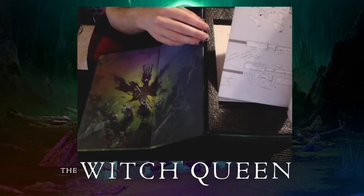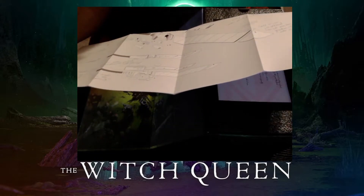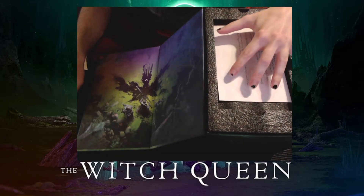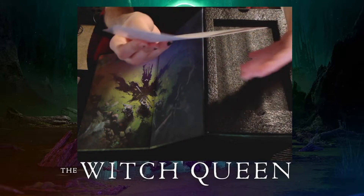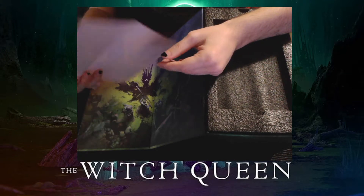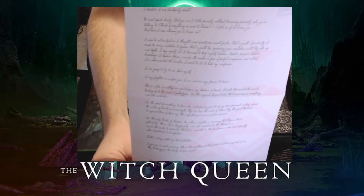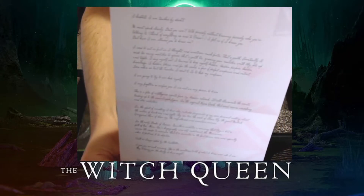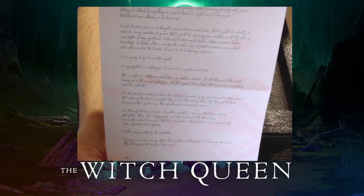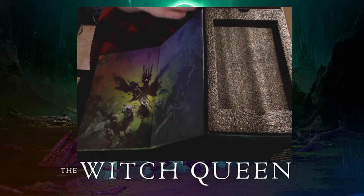And then we got something to do with the glaives. Let's put this to the side for right now, get it in the box, and once we move the box I'll open up that glaive picture. And then we got a letter from Ikora — that's pretty neat. If you want to read it, zoom in or pause it. I'm going to try my best to get it in as good quality as I can. I know I don't have the greatest camera for this, so I'm doing my best.